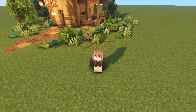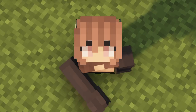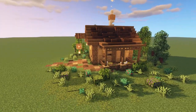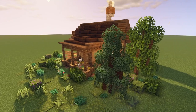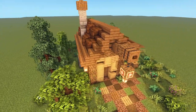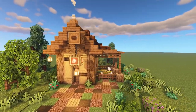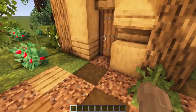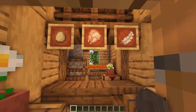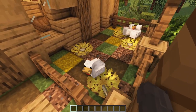Hello everyone and welcome back to the channel. Today we are going to be doing a tutorial on this small butcher house. This is another little villager house for our set of villager houses from our survival town, First Light. It's a super small, simple, pretty basic build with just a bunch of little details, designed to house a singular butcher villager in a little shop compartment where you can come in and trade with him, and you can keep a few chickens around the side as well.